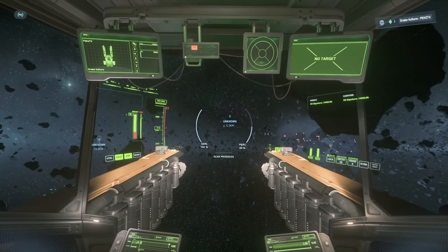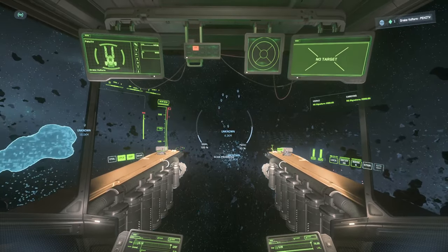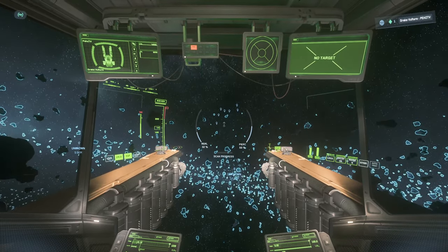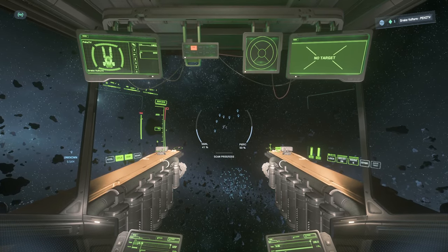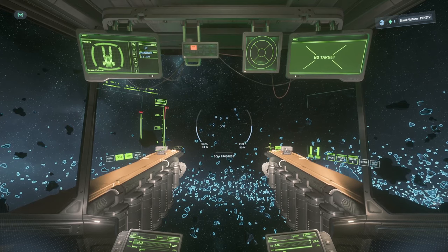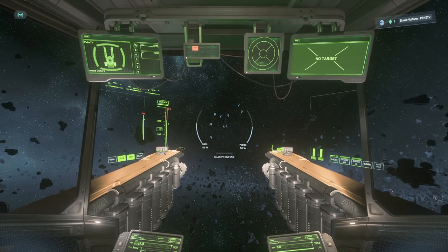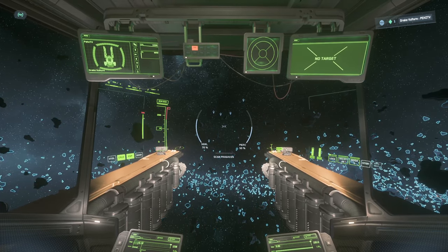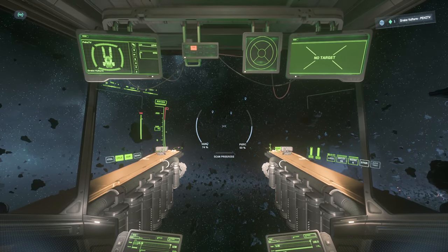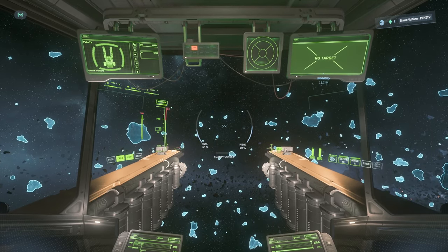Once we get within 5km of our chosen cluster, we're going to want to get back into SCM mode and begin to align ourselves with the markers that pop up. We're going to be aiming to get our signal as close to 100% as possible. You're going to want to send out pings as you're coming in to refresh the markers, and start to ping a lot more once you reach 90% signal. Eventually you should see the panels appear.